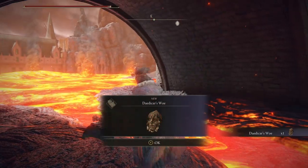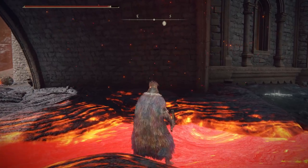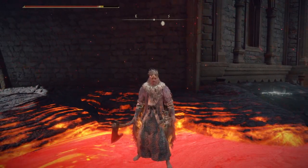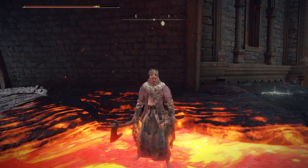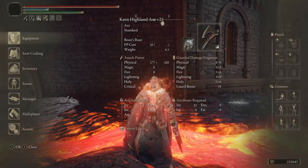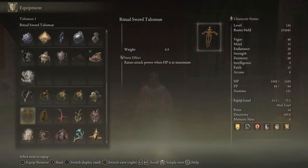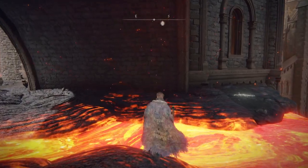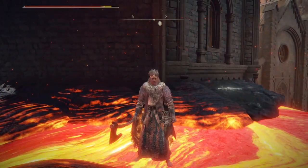And so there you have it — eight more interesting and special talismans in Elden Ring and where exactly you can find them. Are any of these going to wind up in your frequent use pile, or are you just going to put Daedicar's Woe over in the corner to gather dust while you cry? Like if you liked the video, subscribe and hit the notification bell for more. And most importantly, ladies and gentlemen, until next time, stay sweet.